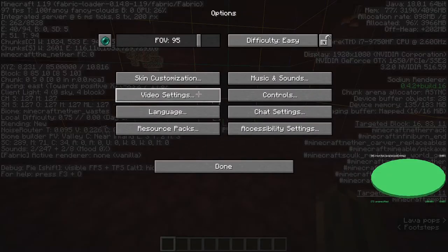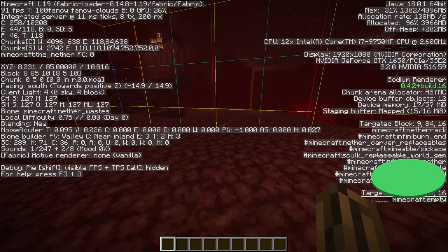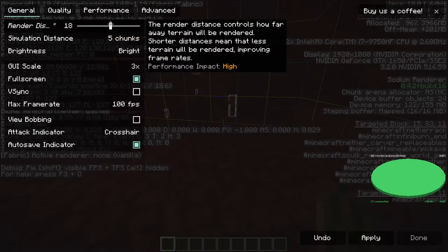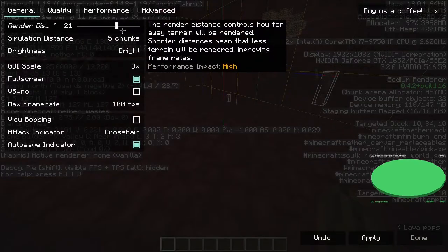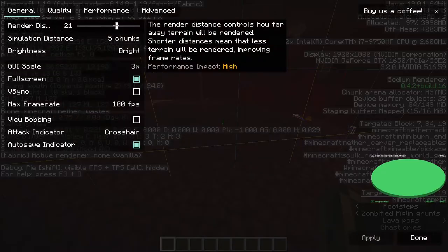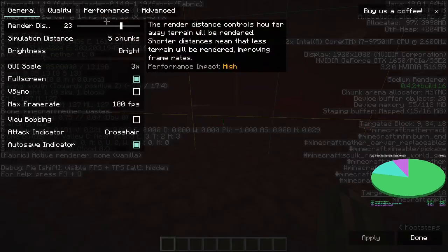From here, you want to keep increasing your render distance until a mob spawner shows up. The mob spawner is blue. Unfortunately on 1.19, F3+F was removed, so you have to manually increase your render distance every time. Keep increasing until something pops up — and there, one popped up, 23 chunks away.